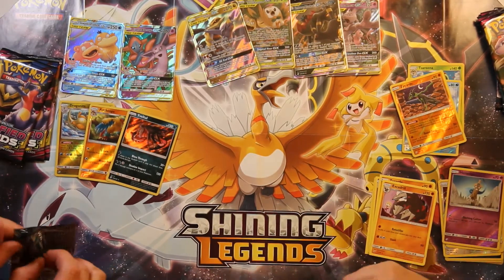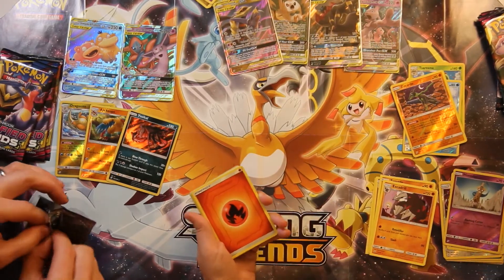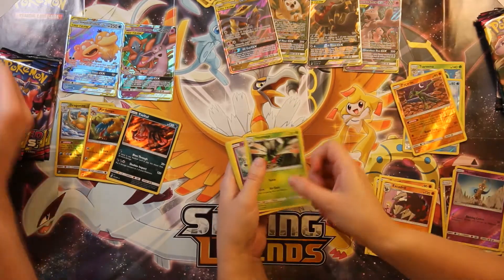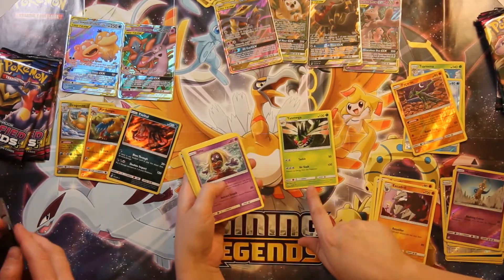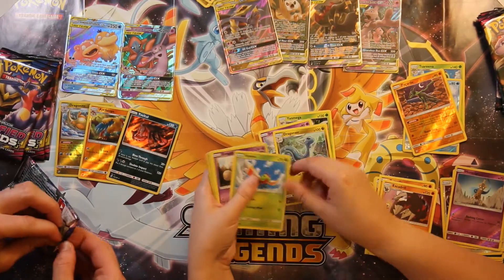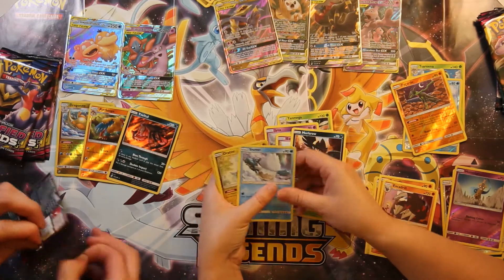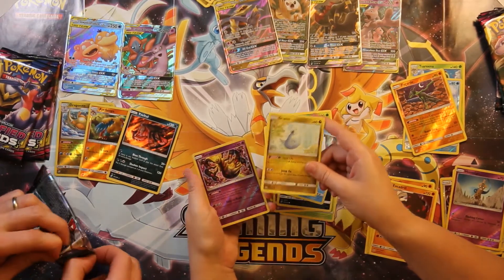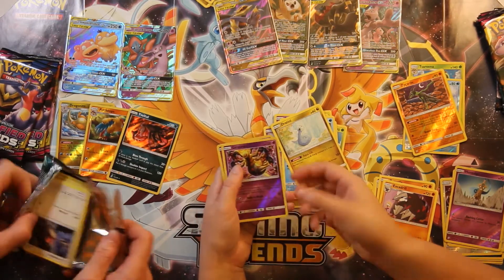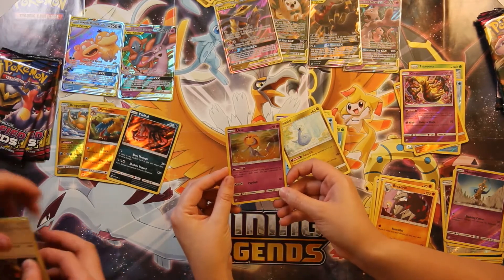I still think I'm winning — I got that Mewtwo and Mew card, and I think it's going to be difficult for you to beat that. There's still no rainbow rares, so there's still a chance. A Yanmega — I love that dragonfly, he's awesome. I'm so glad they gave Yanma an evolution, I think he deserved it. We got a Reverse Holo Giratina — epic artwork — and a Holo Rare Oricorio card. Man, very cool. You're pulling away again here.